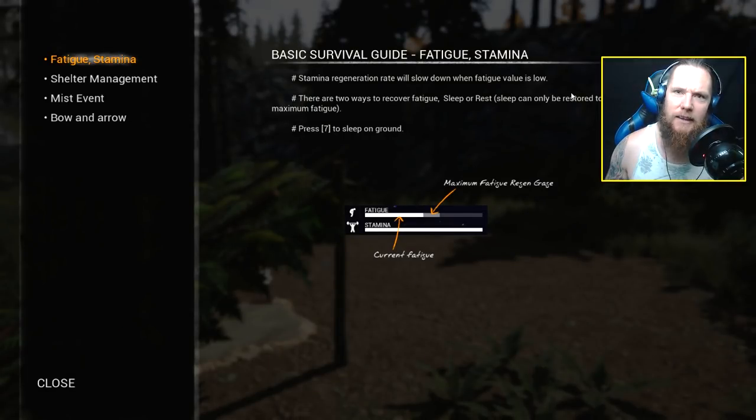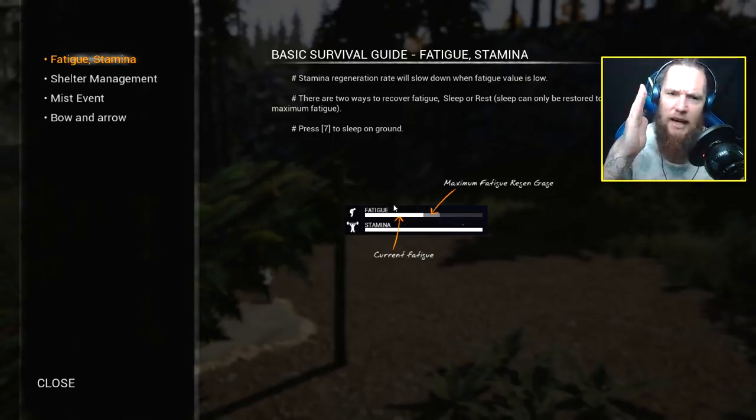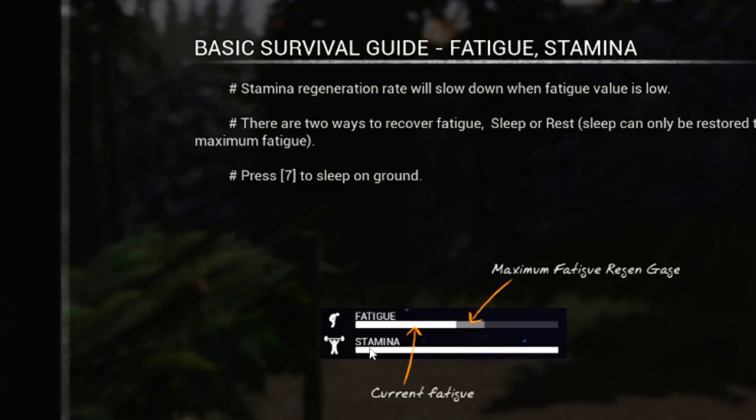Here you are - you start off in this little wooded area with a little camp set up. You've got different bars: fatigue, and I must say this is a very good game for people that love realism because it's one of the most realistic survival games I've found so far, apart from Scum of course. Your stamina will regenerate slower if your fatigue is really low, just like real life.